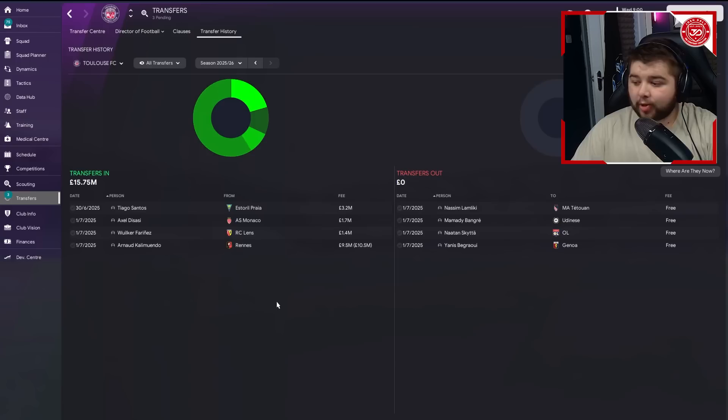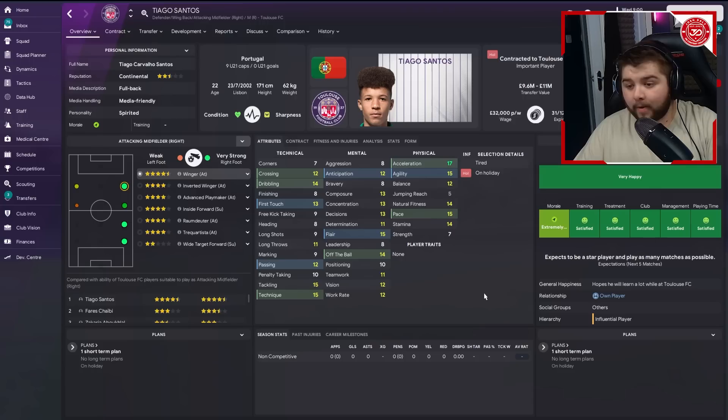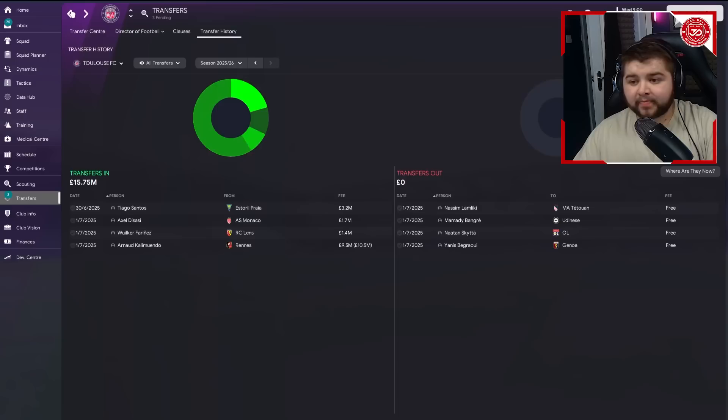Tiago Santos comes in for 3.2 million - a player we should be quite familiar with by now. He can play anywhere down the right, on the wing or as a right-back. Brought in more for potential than performance - a big fan of this guy. Fantastic stamina, 15 tackling, 17 acceleration, 15 pace. My main aim is to have him as a right-back, and I think he'll be a great addition.